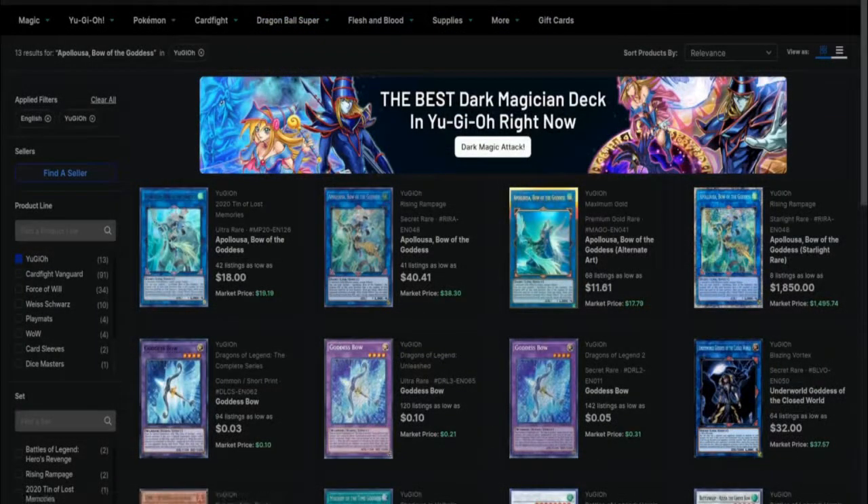The first card I'm going to talk about is Appaloosa Bow of the Goddess. This card isn't particularly that expensive, but assuming it's a good card for invoke decks and decks that rely more on control and stun, this is the perfect card to give a super rare reprint that could bring it down to where you can't even argue you can't afford it. It's your typical omni-negate for monster effects, and you can activate it multiple times a turn as long as you have 800 attack points to spare.